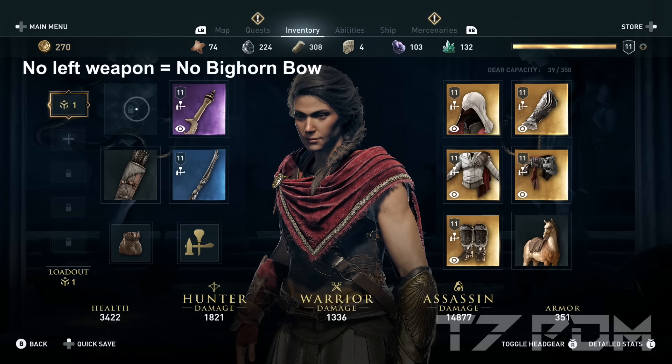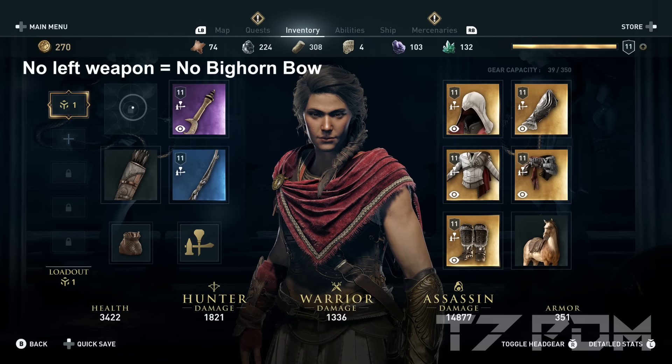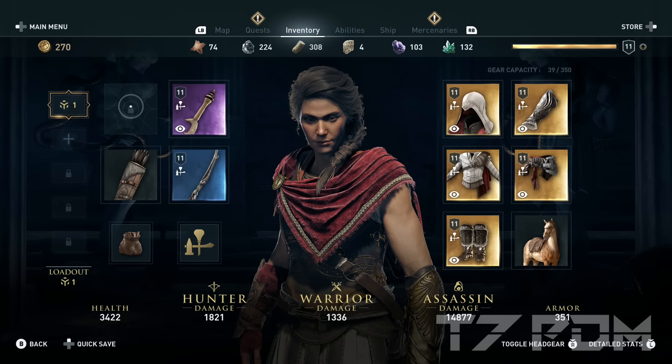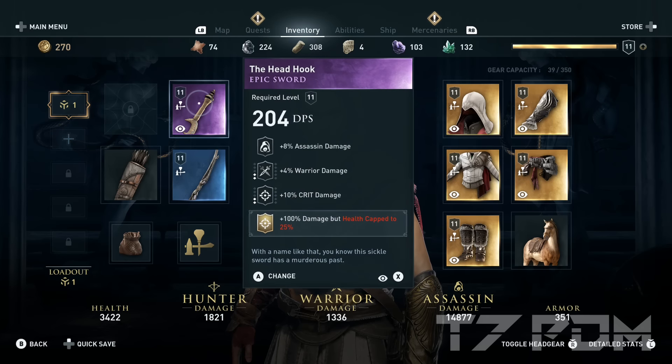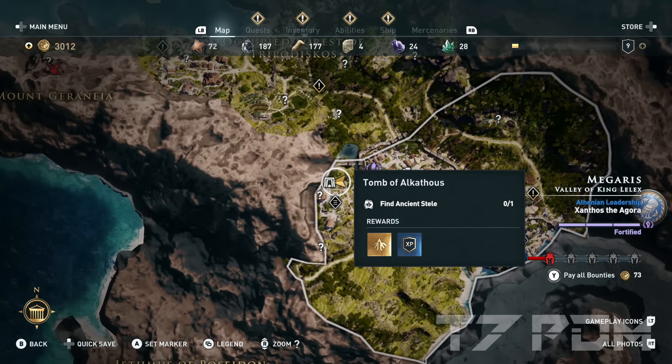Your left melee weapon slot is unlocked at level 15, so at any level before level 15 you can simply use another bow. But as soon as you reach level 15, equip a perfect epic melee weapon such as Hater's Arbor, use the Bighorn Bow, and that is your perfect setup from then on. A really good early sword which you can loot before you reach Athens is the Headhook, which can be found in the Tomb of Alcatuz in Megaris.